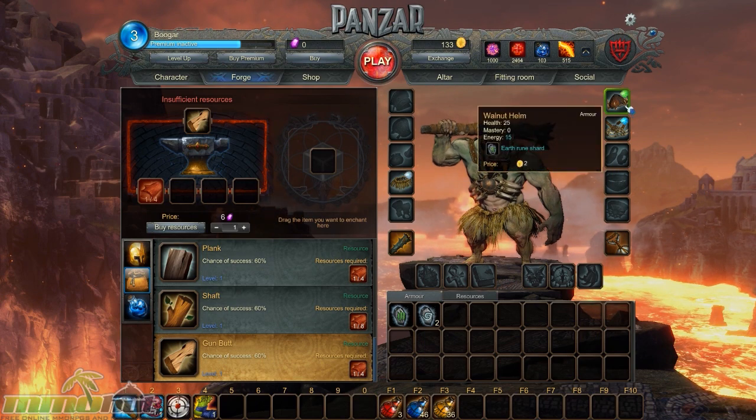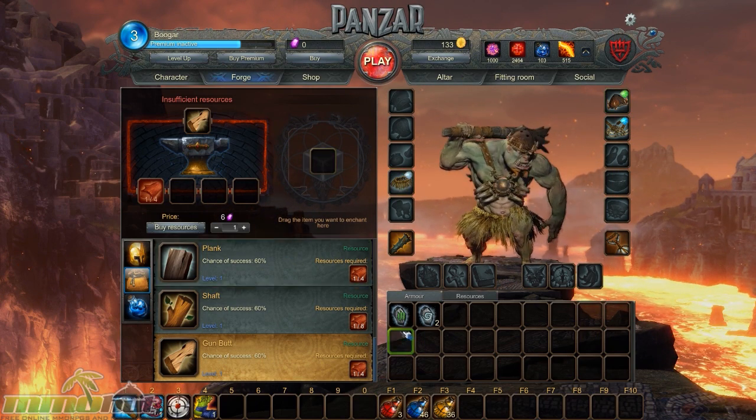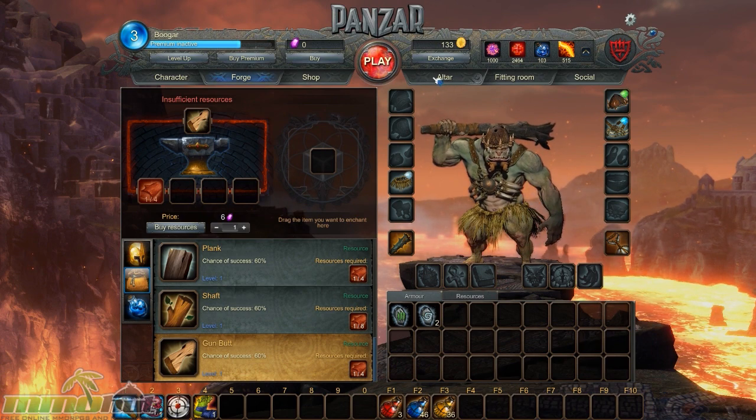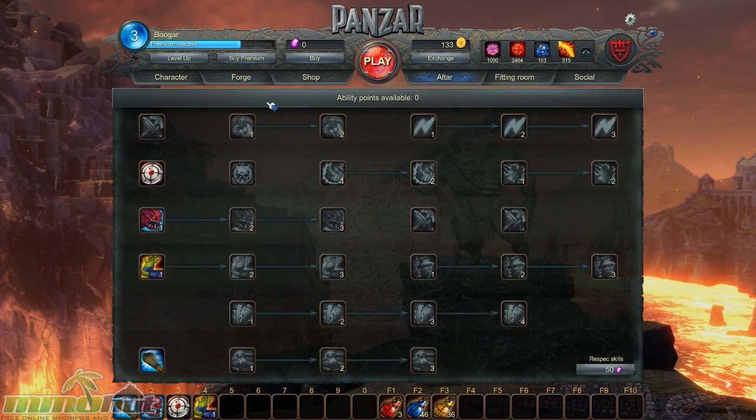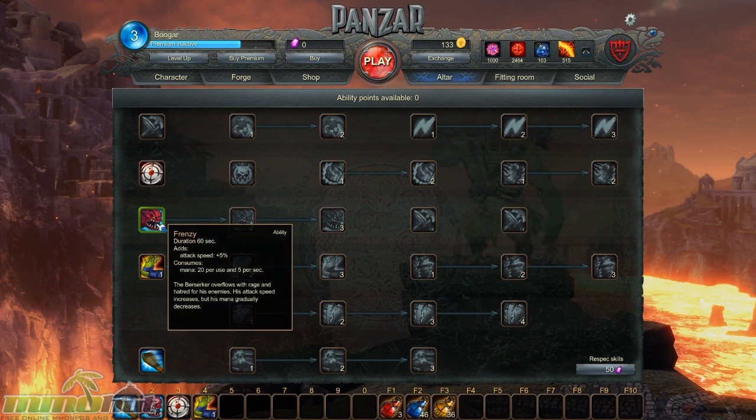I'm not sure if runes are shared across your classes or not, but if not, you can sell them for gold and use that for purchasing other things. Let's take a look at the Altar — the Altar is essentially your skill tree. After the tutorial, it lets you pick one of these skills.